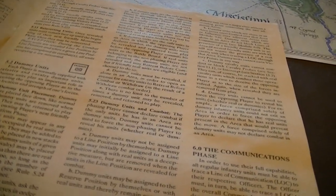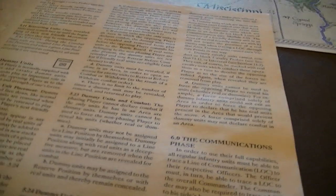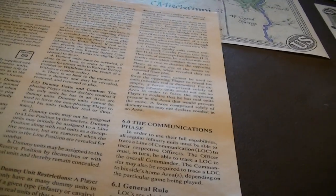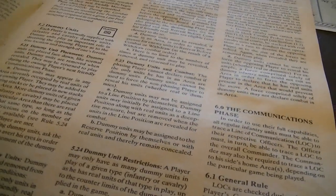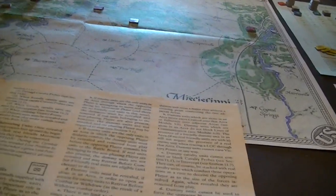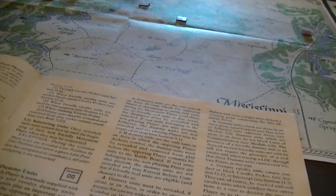Units remain face-up until the beginning of your next movement phase when they're re-inverted. Dummies can appear in any area currently occupied by real units of the owning player and can be added to stacks or placed in new stacks. You're limited by countermix and you're not allowed to have more dummy units in play than real units of that type. They're revealed if the area is the only one through which an opposing player can trace a line of communication.